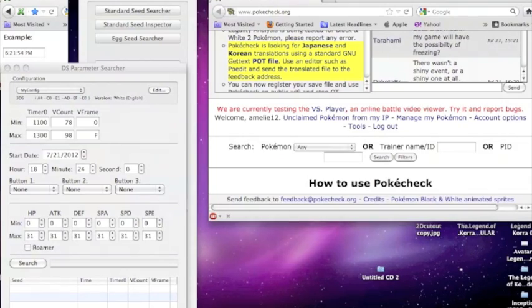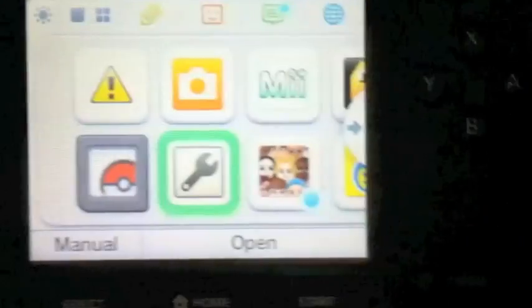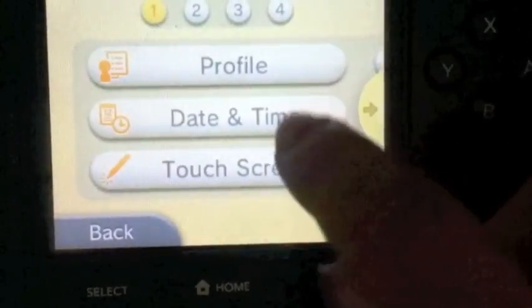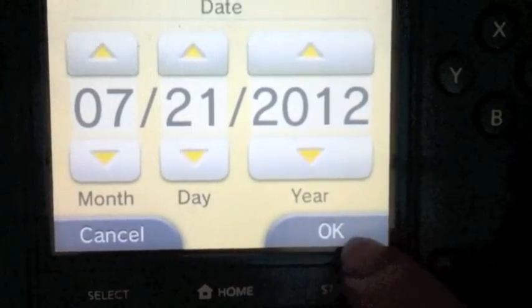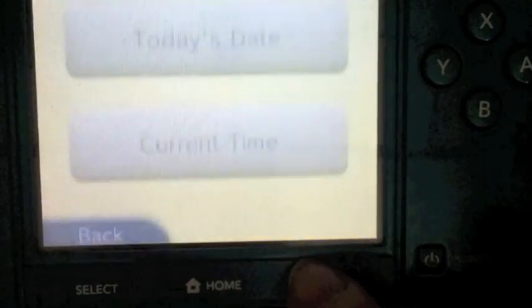You want to open your DS parameters window and put a time into the time box. It can be any time — you just have to make sure that when you're setting up your time on your DS, it's the same time as the one you put into the time box. It doesn't have to be today or whatever time it is right now. It can be anything, you just have to make sure the two times are the same.